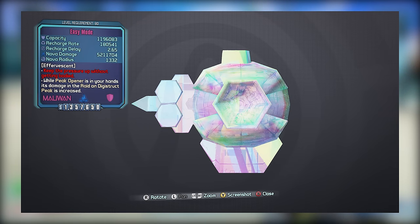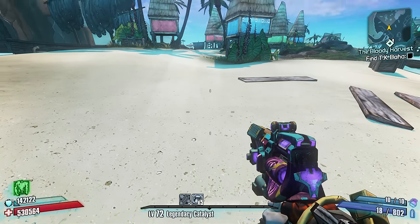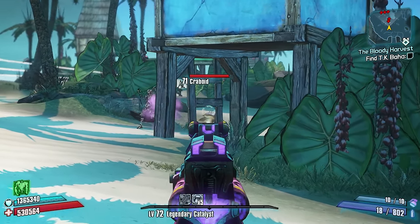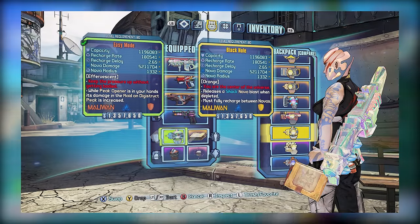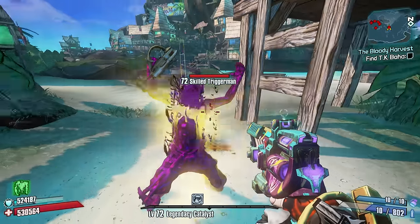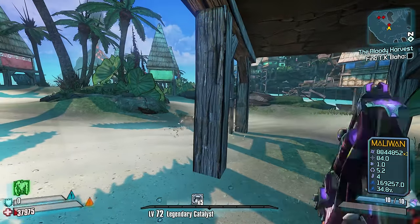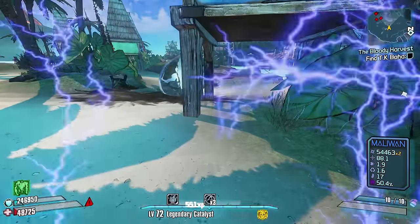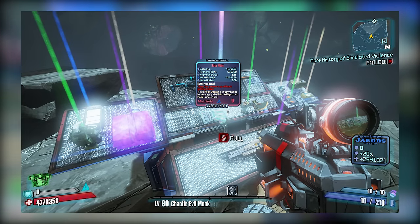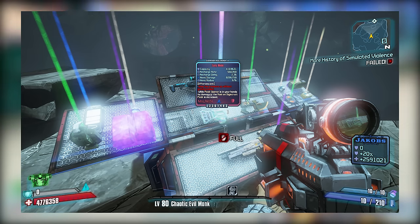From what I can tell, the Easy Mode's base functions don't appear to work. So while a significant amount of Nova damage is listed, that's a property you can't take advantage of. The Easy Mode is best described as a clone of the Legendary Black Hole Shield, possessing virtually identical stats. As a trade-off, you do get a damage boost provided the Peak Opener is paired with the Easy Mode at Digistruct Peak, but I'd still like to be able to take advantage of the Black Hole effect. The Easy Mode is obtained as a guaranteed drop from one of the Haterax chests after you defeat him in the Writhing Deep.